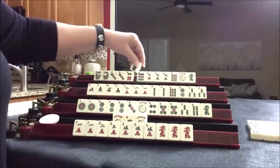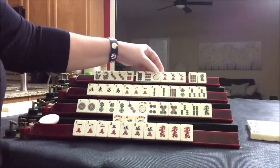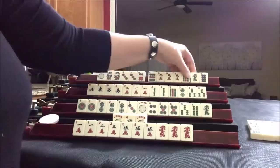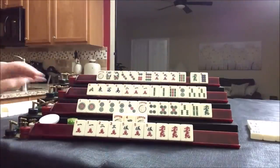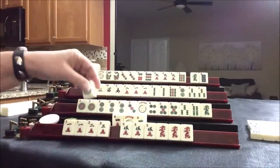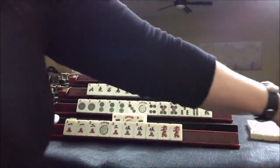We don't have the eight crack and I think there are eight cracks out. So we threw a seven dot — it's this player's turn. Four crack — exchange, exchanging own. Very nice, they needed that. Let's discard the red dragon. Just count everybody's tiles. Everybody's good.